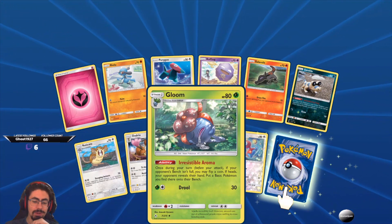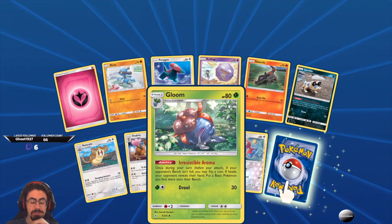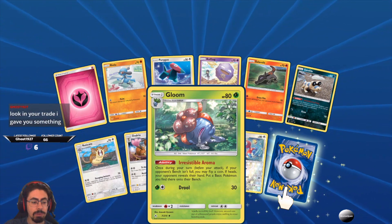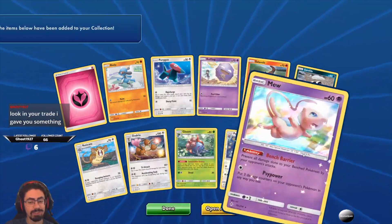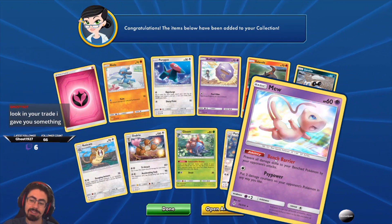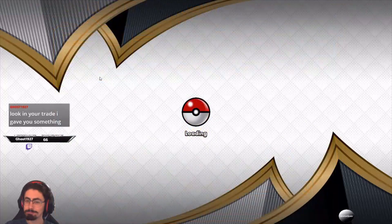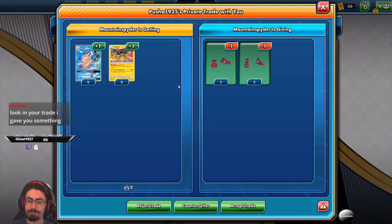Gloom's Irresistible Aroma: once during your turn, if your opponent's bench isn't full, you may flip a coin. If heads, your opponent reveals their hand — put a basic Pokemon they find there onto their bench. Super situational, but you'd really mess with the opponent. If you have a weird bench snipe, this can actually be a really fun card. Look in your trade — Ghost sent something. We opened up a Mew with bench barrier — that's pretty cool, I can always use it. What did you send me, Ghost?